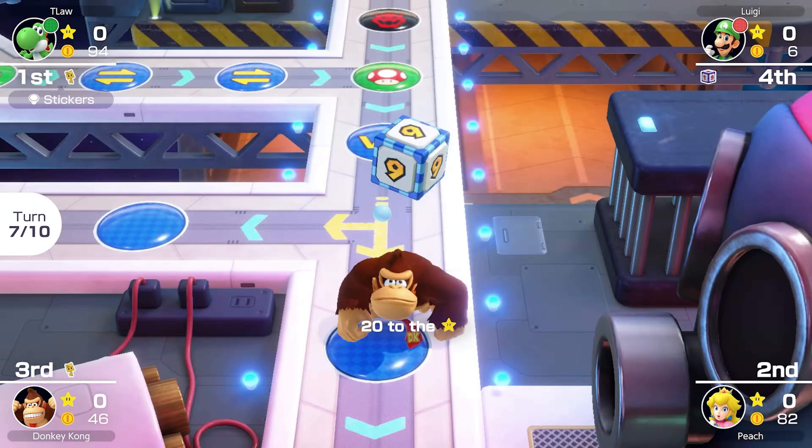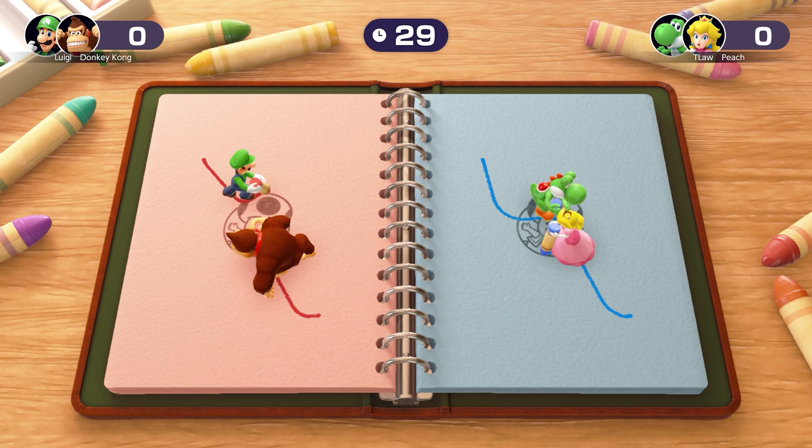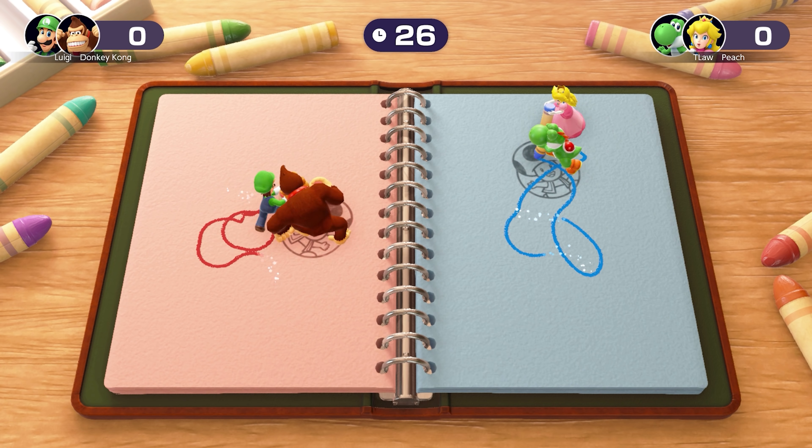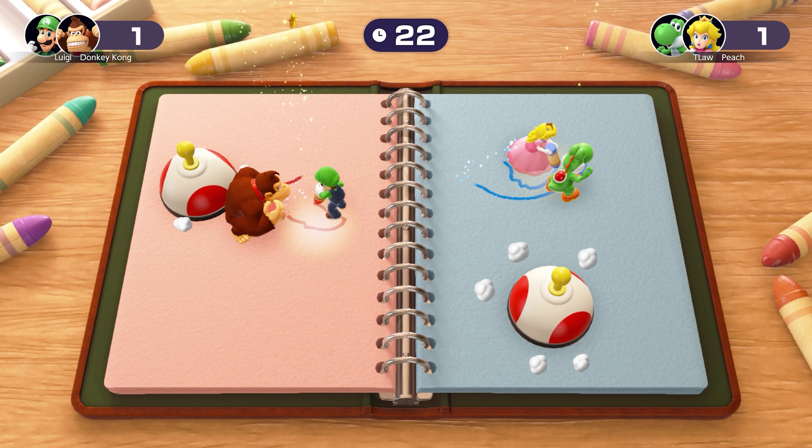Free-for-all minigame: Crazy Cutters. We're cutting out Blooper, which is probably the hardest one with all those little tentacles. We're doing pretty well compared to DK and Peach, though Luigi's not looking too bad — except he's kind of gone off the rails near the end. We should win that one. Checking scores — it was a little rough around the bottom, but we get a 94. Pretty good.